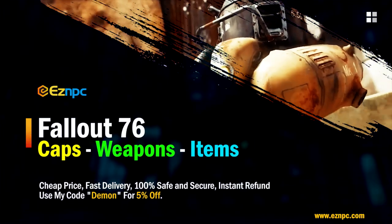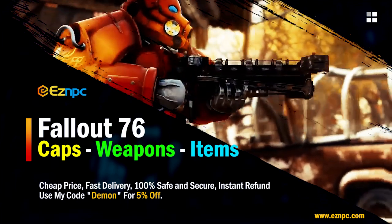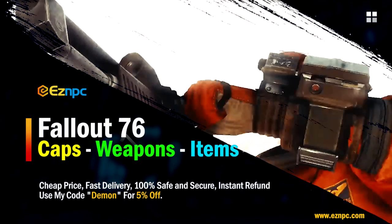If you want to buy cheap Fallout 76 items fast and safe, check out easynpc.com and make sure to use my discount code 'demon' for 5% off your entire order. A link is in the description below.